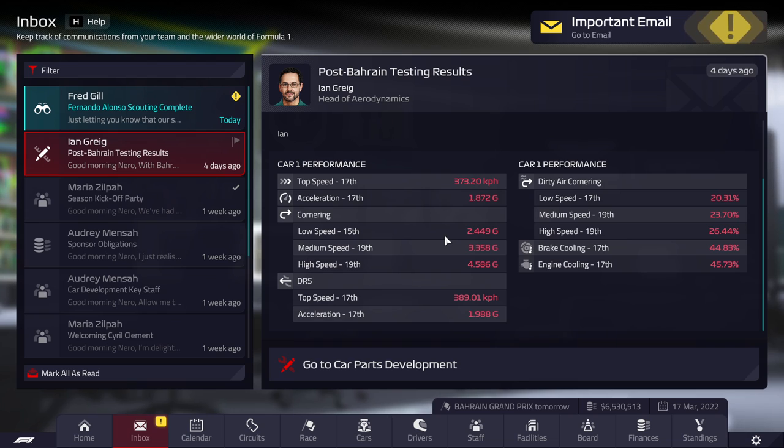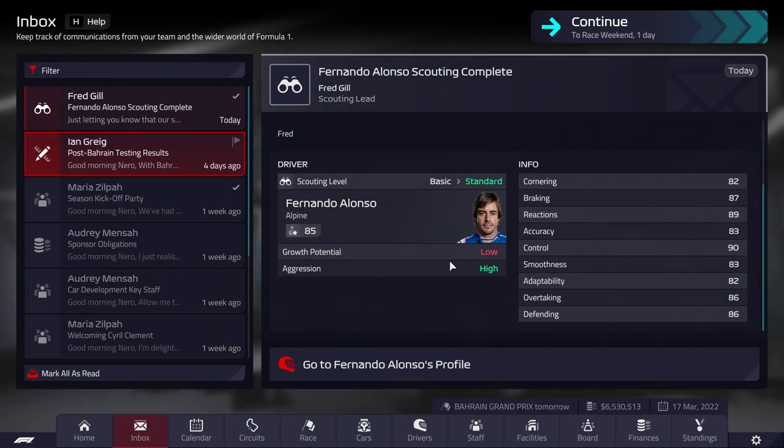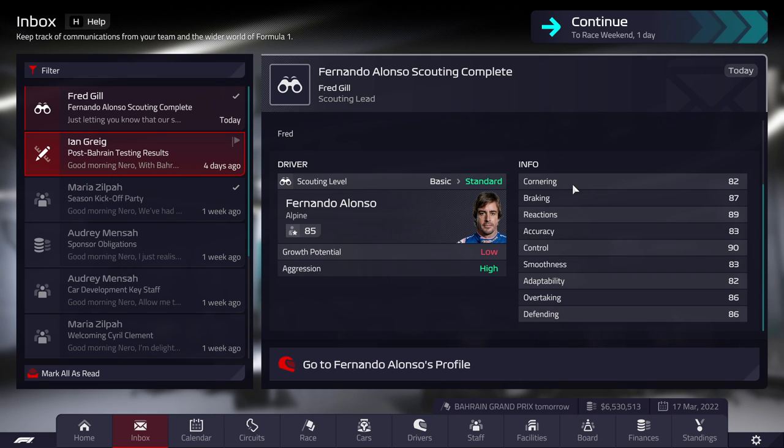Our car is pretty bad. 15th is the highest we can get in low speed cornering, and other than that our car is back-marker worthy — let's just say that. Alonso scouting complete — pretty decent stats. I'm very happy that smoothness is among his lowest. Adaptability is the lowest.